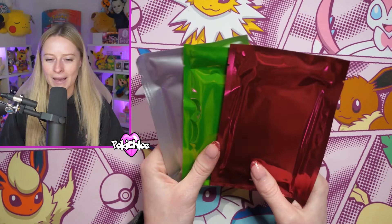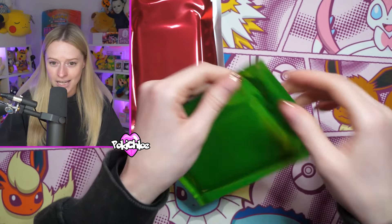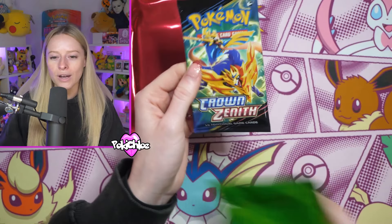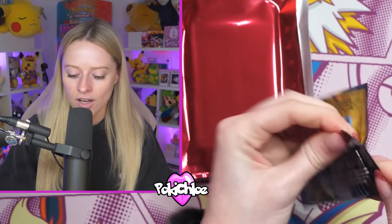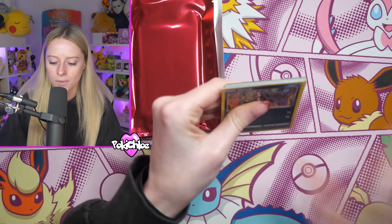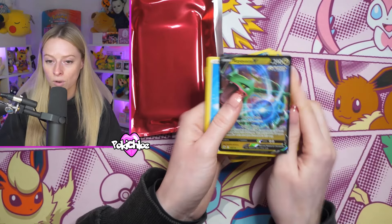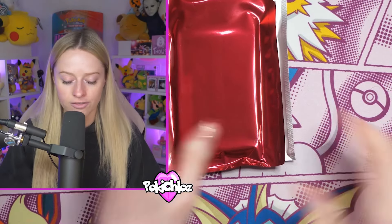Here we go - our three bonus packs. Now we're going to do this in order of excitement, so we're going to start with green first. This is so bright - my goodness you need sunglasses! Oh we got Crown Zenith in here - that is good, I will take that, I'm very happy with that. Let's go ahead and rip this open and see if we can get a nice hit to add to the giveaway pile. We get the Rayquaza V - so we will add that in for you guys.